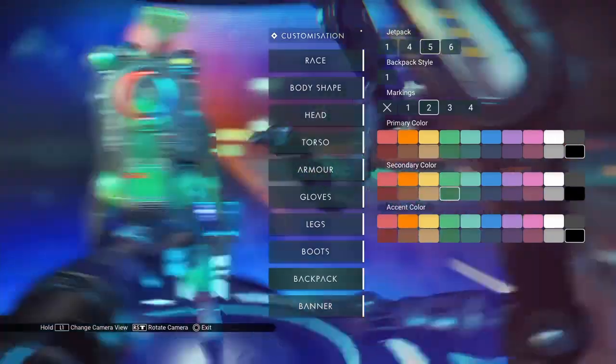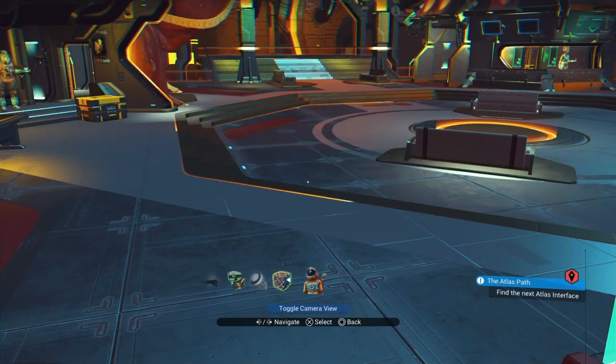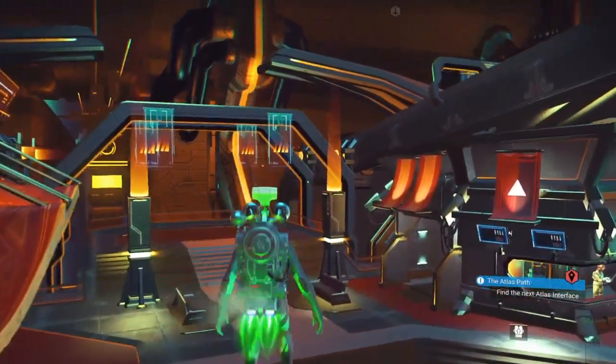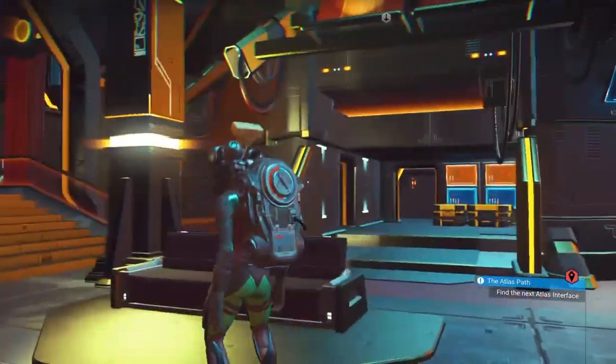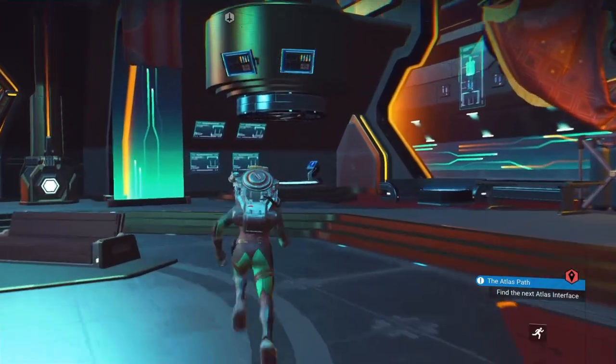This character happens to be a little green, and you can see that they're incredibly bright. They're much brighter than I was expecting, and it reflects all over your body. So that's what it is — it's the Jetpack number.